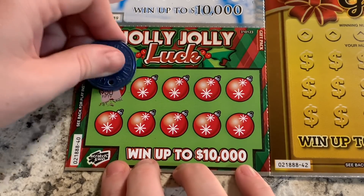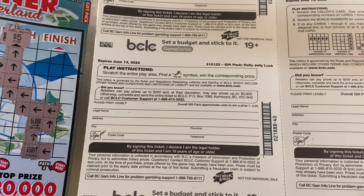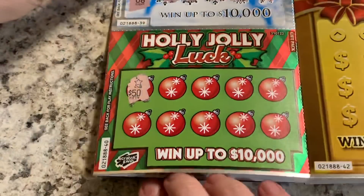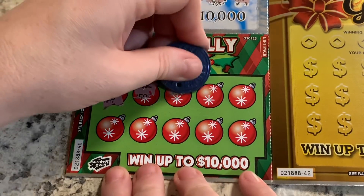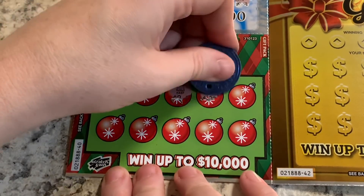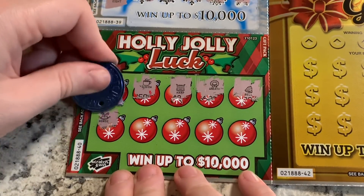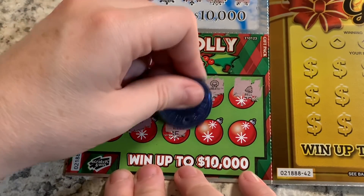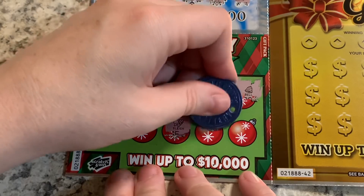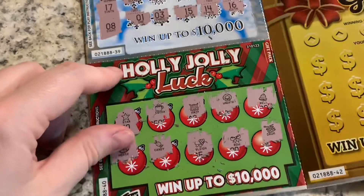Holly Jolly — I think we have to get three matching prizes. Scratch and find a candy cane to win the prize. We have: hot cocoa, harp, a wreath, a bell, Horace, candy, a sleigh, a bow, and a drum. Nothing there — no candy cane.